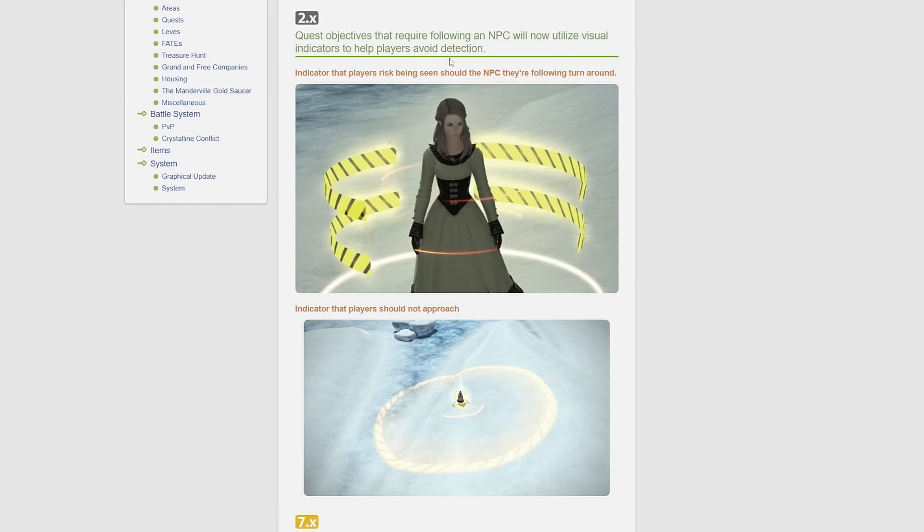Another new thing they've added is that quest objectives requiring following an NPC will now utilize visual indicators to help players avoid detection. One indicator shows that players risk being seen should the NPC they're following turn around, and another indicates players should not approach — I'm assuming if you step in that circle you get seen. So we might have some stealth quests in Dawntrail. I think there's one of these in Endwalker as well, which is probably what the picture is from.